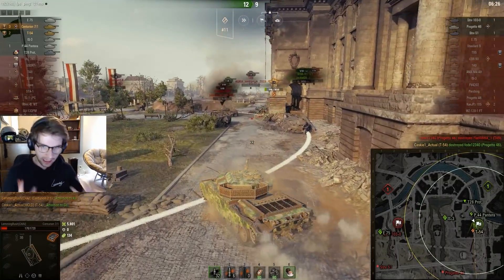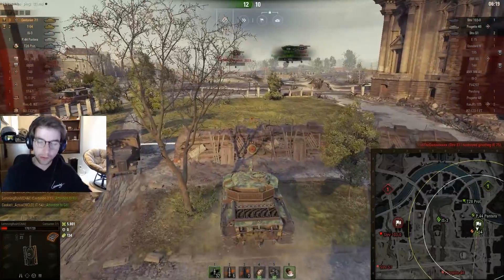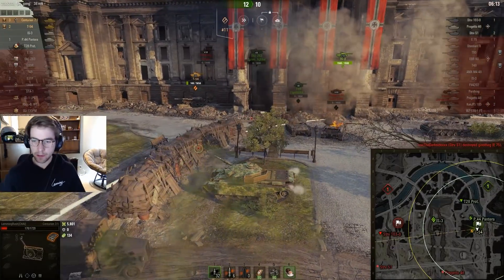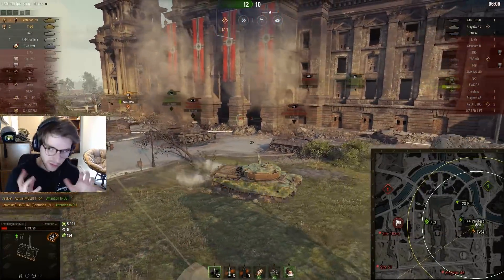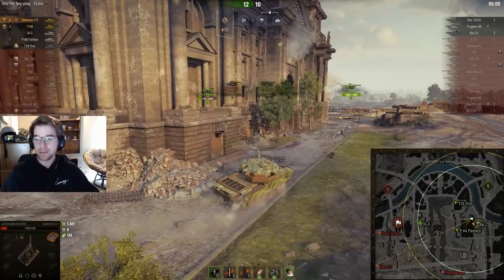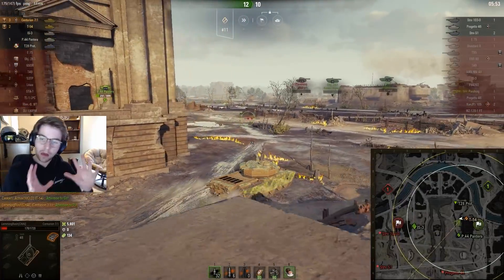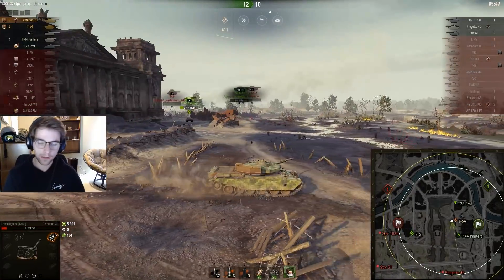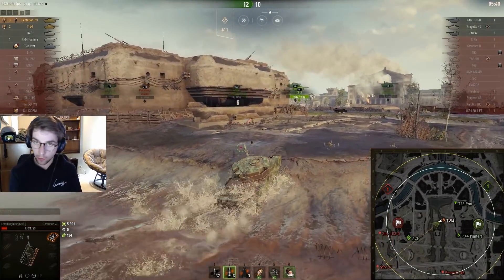With the time crunch we have and the positioning of the enemy team — with them controlling the south — flanking to reset the cap might be perfect. It's really lucky that the T49 just got a shitload of damage there. This play worked out because they also lost the Standard B on the nine line, and he could have done a lot of damage to our team. Kasky is in a very aggressive position with a Progetto last spotted in the south, so he's just getting safe — we don't want to die to the Progetto because that would absolutely throw the game.